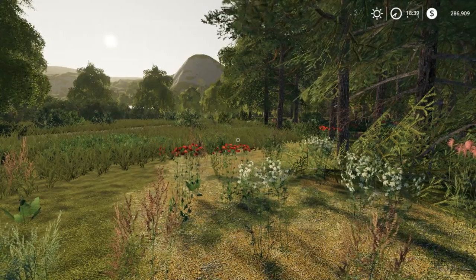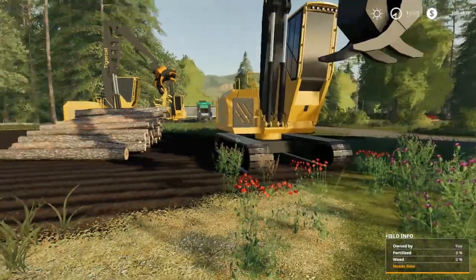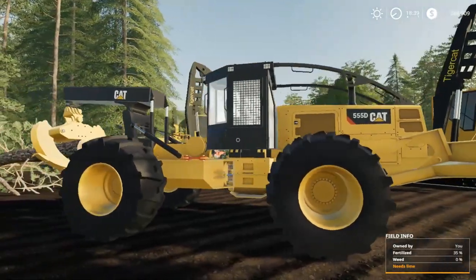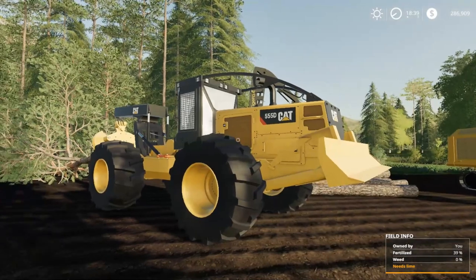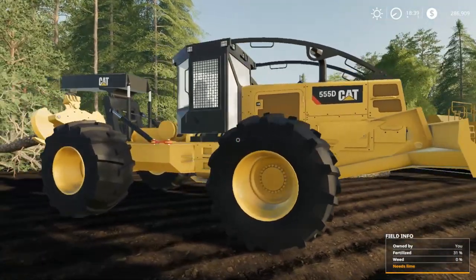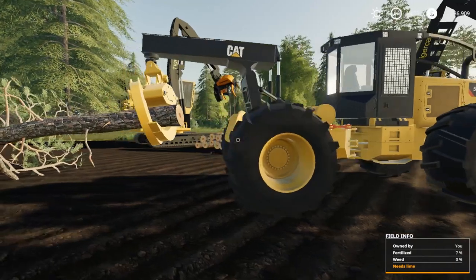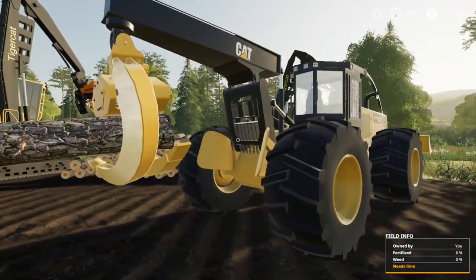What's up everybody, Jonathan here with NLA Gaming and today we're back with another mod review. Today we're gonna be checking out the Caterpillar 555D by Wood Meadow Farms. If you remember from Farming Simulator 17, I think this was done by somebody else, but for 19 Wood Meadow Farms took it and retooled it to make it work in 19. It's a very nice mod — I'm really liking it so far. Of course, it's a grapple skidder.